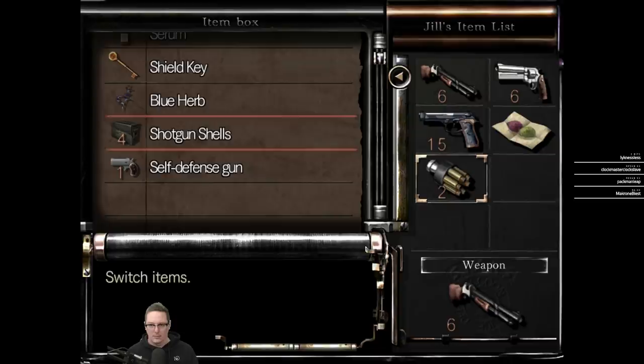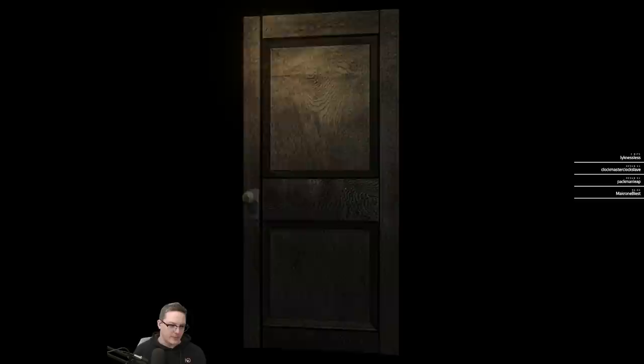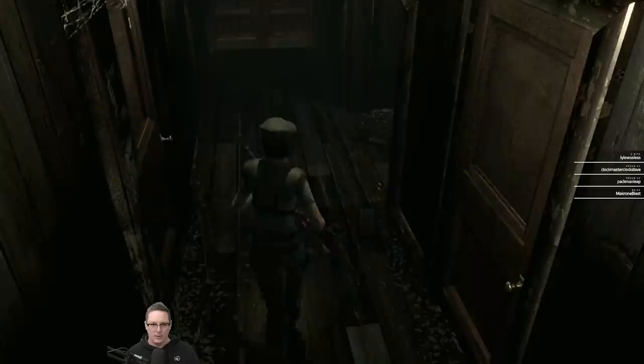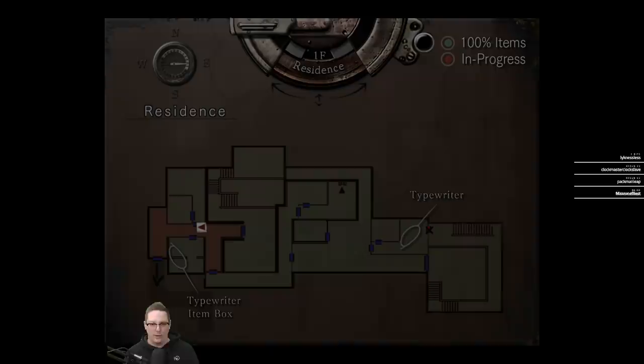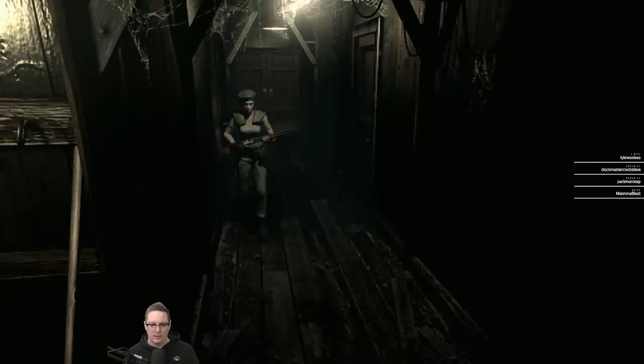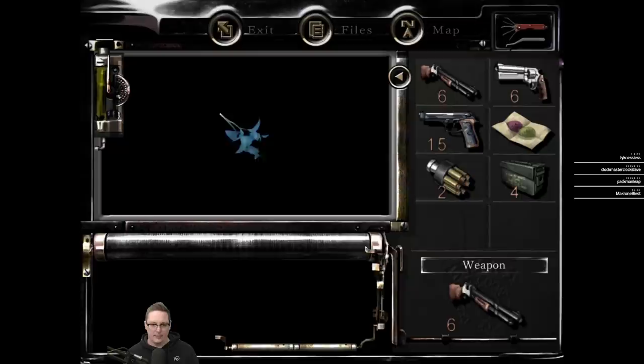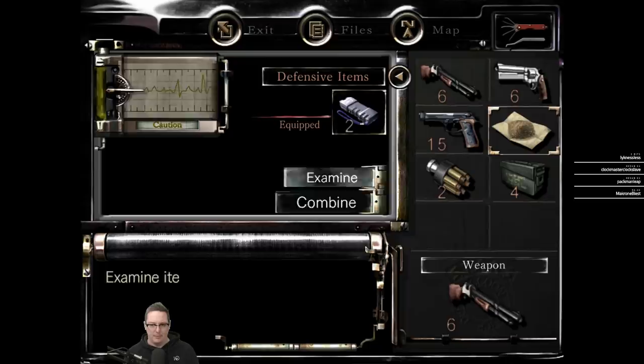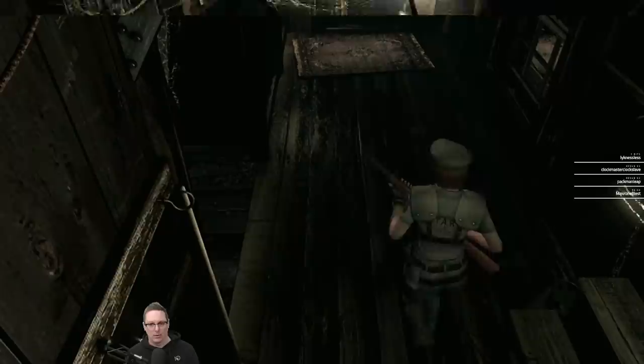There are a couple of other things we can pick up. There are more plants in here too. Let's take this — mixed herbs. What the... now we have distinctly brown herbs. Seems good.